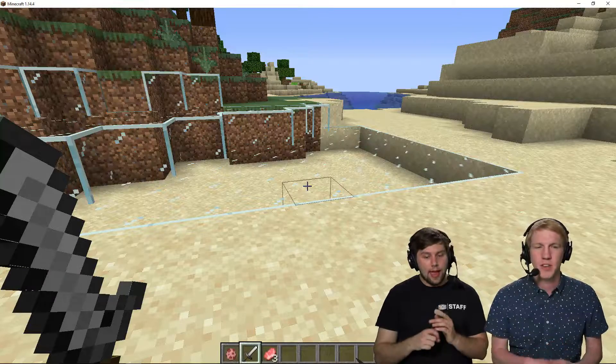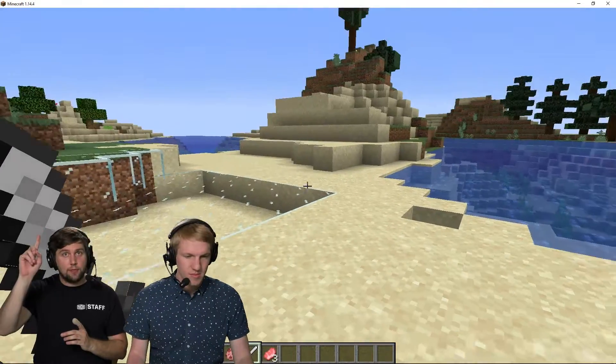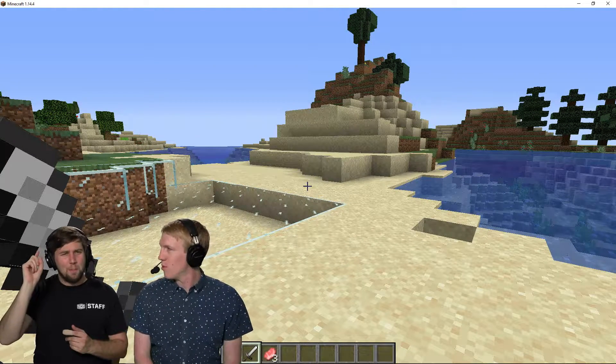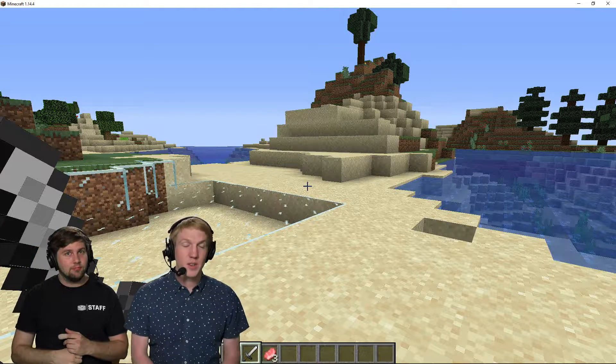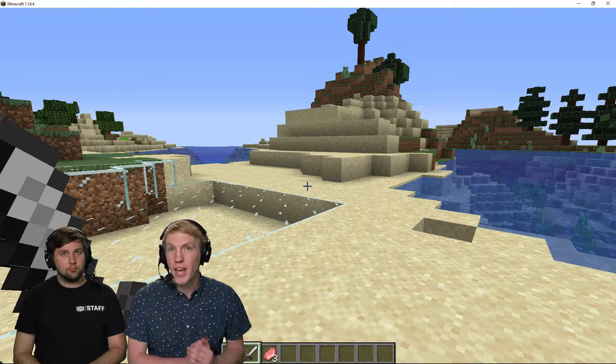And that'll work on players or any PvP that you're doing. Up in the top left you can see we're still on Minecraft 1.14.4, which is the live patch — the latest version of Minecraft. You can connect to this and use the 1.8 version of PvP. And that's how you set up 1.8 PvP on your Minehut server.